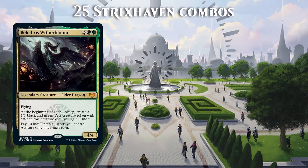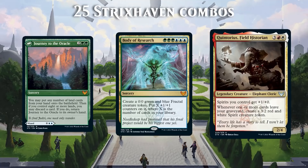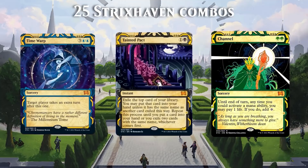Strixhaven introduces a lot of combo enablers, and in this video I collected 25 of them that go infinite or at least win the game right away. I'm going to start off with 22 combos from Strixhaven in alphabetical order, followed by 3 from Mystical Archives. Most of them are meant more for casual play, but all of them are a lot of fun.